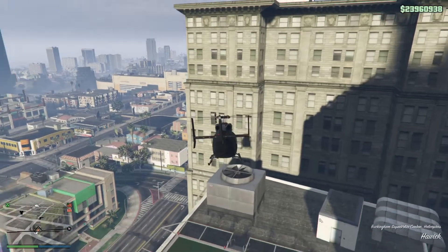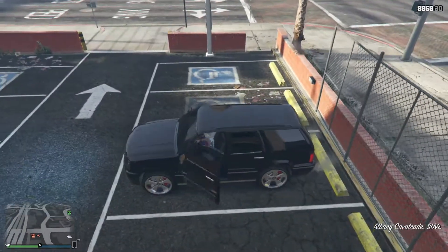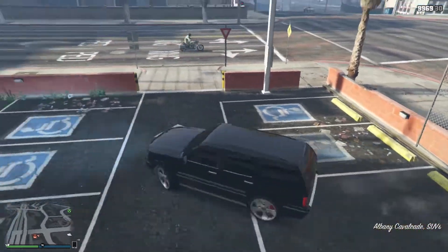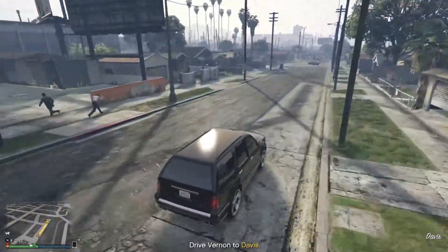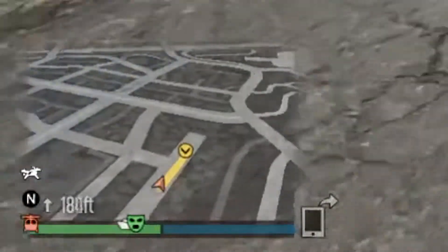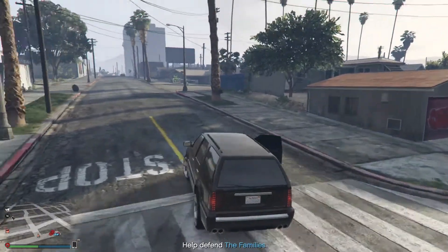Leave your agency office and head to the waypoint. When you reach the waypoint, get inside of the cavalcade and make sure Vernon is inside, then head to the next waypoint. As you approach the waypoint, start slowing down and when you no longer see it, stop the car for a moment to let Vernon out, then immediately start driving away.